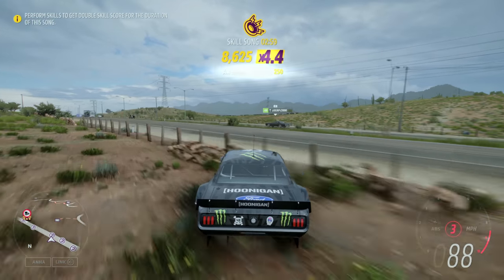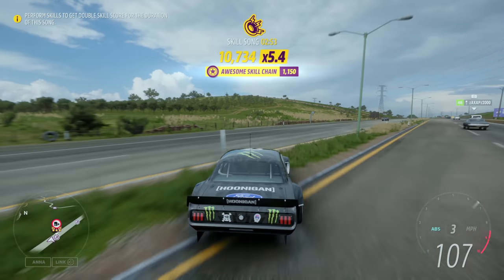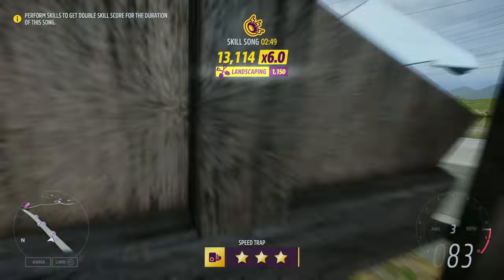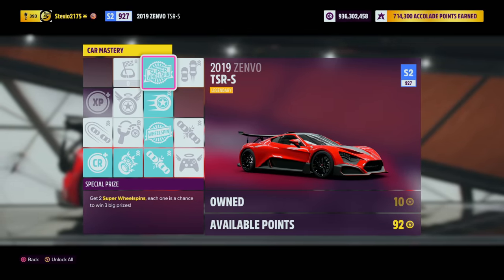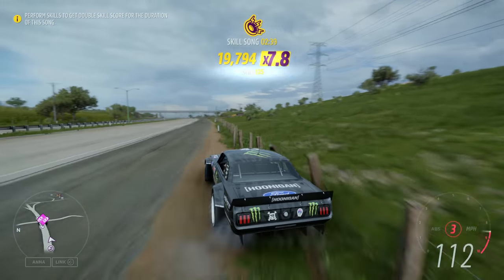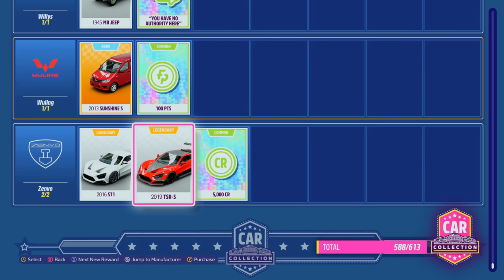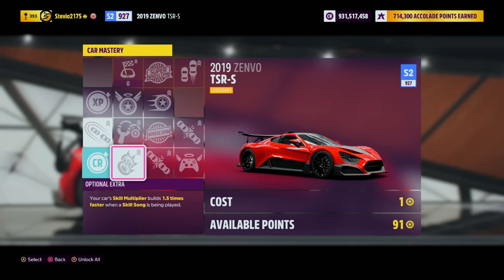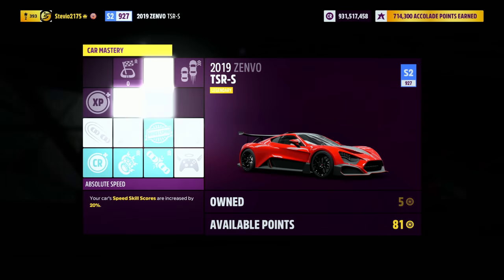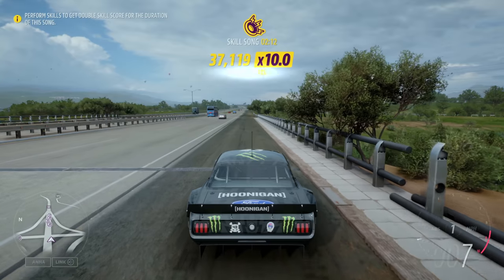Now you know how to get skill points fast — but why are we earning them? There's a car in this game that still has two super wheelspins and a regular wheelspin in its car mastery: the Zenvo TSRS, the Flappy Wang. This is the cheapest and best auto show car for getting wheelspins through the car mastery. You want to rapid buy these through the car collection. The only limitation is the car costs 1.2 million credits, but each TSRS you buy will give you two super and one regular wheelspin. It costs 21 skill points per car mastery to buy all the required perks.